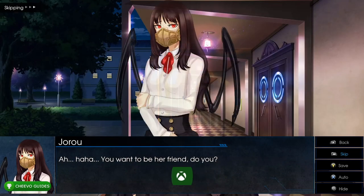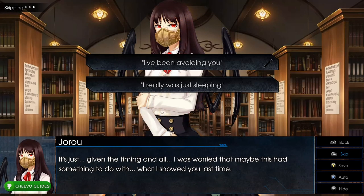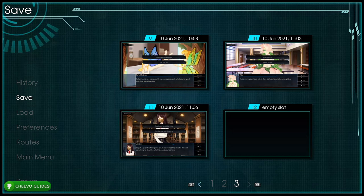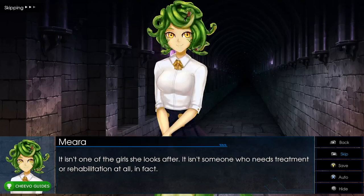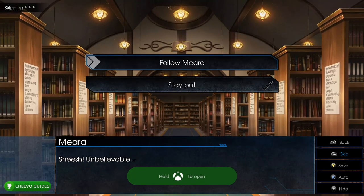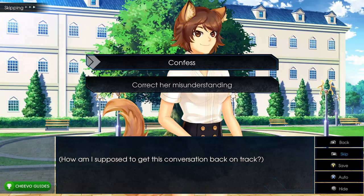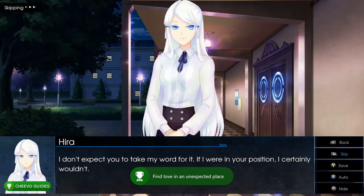At the next dialogue choice, save into slot 11 (third page). Choose 'I really was just sleeping' (bottom option), unlocking White Lie for lying to spare Jeru's feelings, worth 25 Gamerscore. Then choose 'Follow Mira' (top) and 'Confess' (top). This unlocks An Unlikely Love for finding love in an unexpected place.